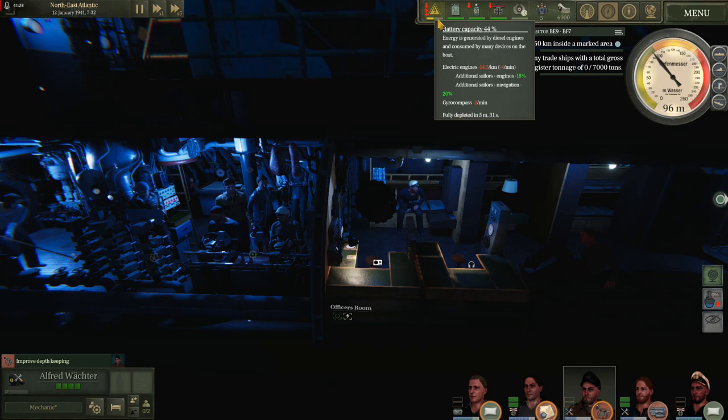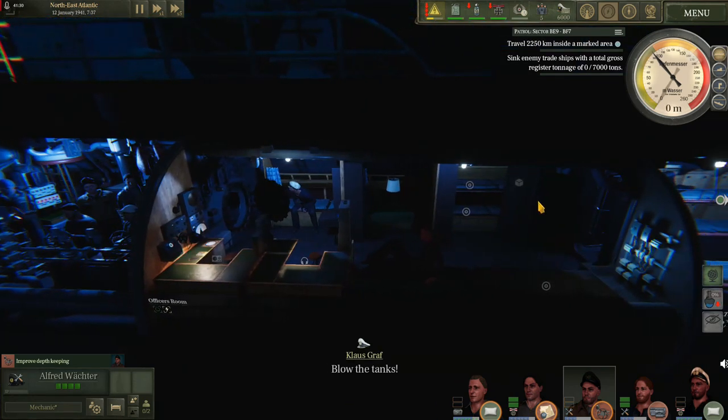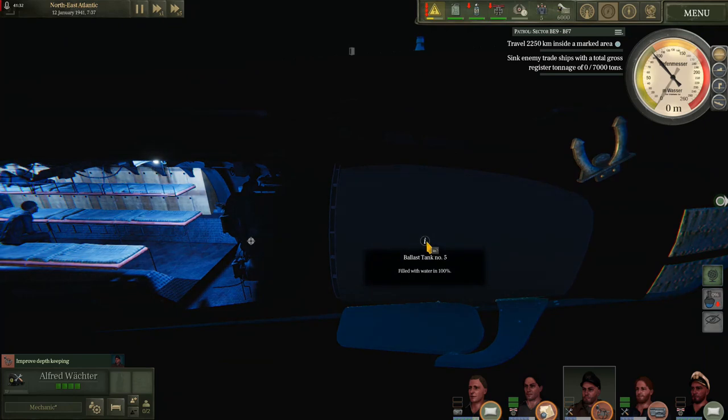Our battery capacity is fairly low so we're going to go ahead and surface. If we take a look at our ballast tanks, we are filled 100% with water. This will begin decreasing over time.